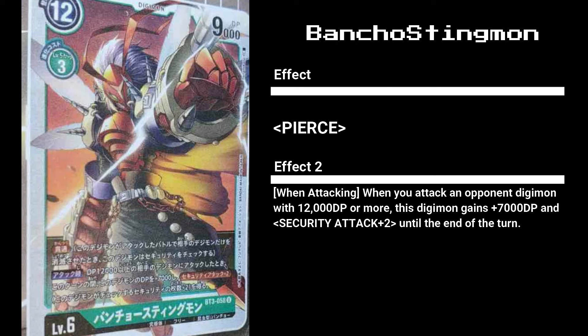Off the top of my head, I could see a good combo of Bancho Stingmon combined with Dimension Scissors. Bancho Stingmon's effect states you gain its DP and security boost until end of turn. Using Dimension Scissors, if you can survive, Bancho Stingmon can effectively check six security: first it destroys the opponent Digimon and checks three using Pierce, then combined with Dimension Scissors it becomes active again, directly attacking the opponent's security with boosted 7,000 DP and three security attack. You could probably make a nice gimmick deck with it.